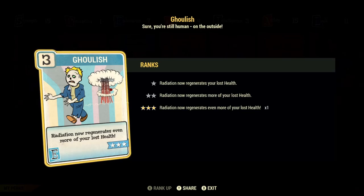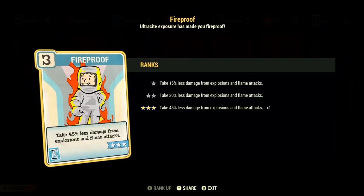Especially at the Queen fight, where the Queen has that aura cloak of radiation around her — this will basically be healing us over time and make us very hard to kill. Then next up we have Fireproof. At max rank, this makes us take 45% less damage from explosions and flame attacks. I think this perk card should be on every single build. For this one in particular, it's very useful against Scorch Beasts, because their sonic breath attacks count as explosions, so this helps negate that and makes it feel like it's doing nothing against you.